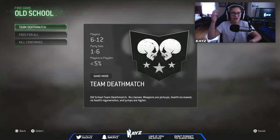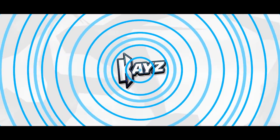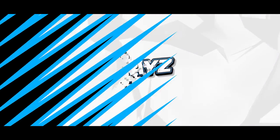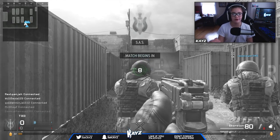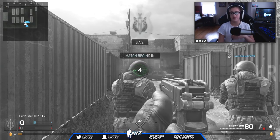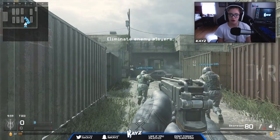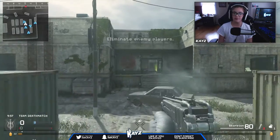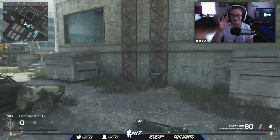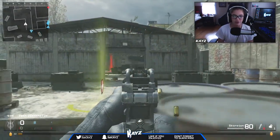If you guys are unaware of old school mode — I doubt you are — but basically you start off with the Scorpion and there are drops on the map that you can go and get. Also you jump higher, so we're kind of jetpacking, not really, but somewhat. It's a pretty cool idea.